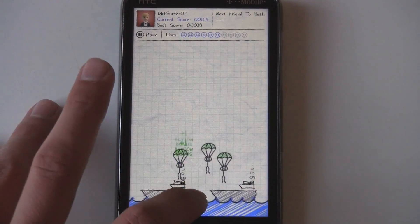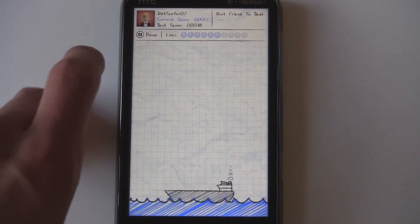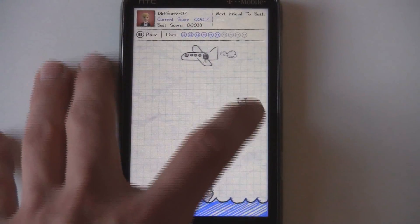And there's also that Doodle Jump character there sometimes, and that gives you extra points. So you try to get as high of a score as possible.